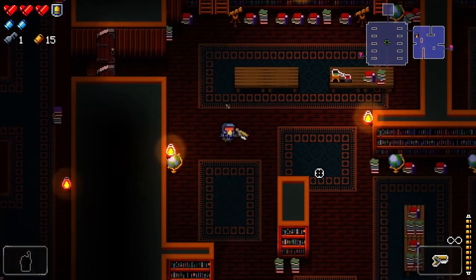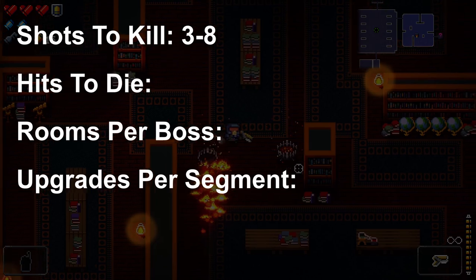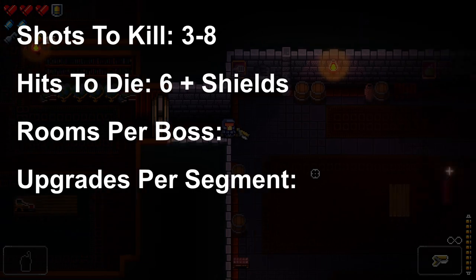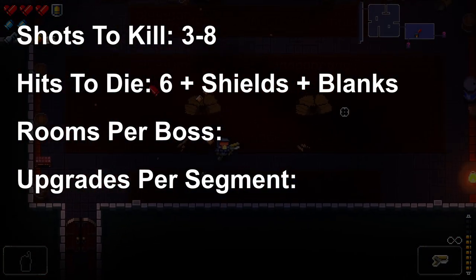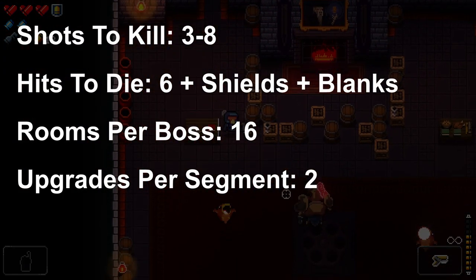Then I played Enter the Gungeon, where it took between three and eight shots to kill most enemies. It took six shots to kill you, but you also had shields, blanks, and things like that to defend yourself. The number of rooms per boss was around 16, and in that segment you'd find about two upgrades.